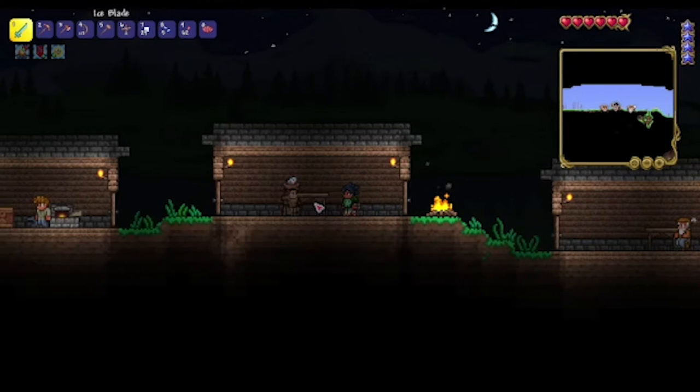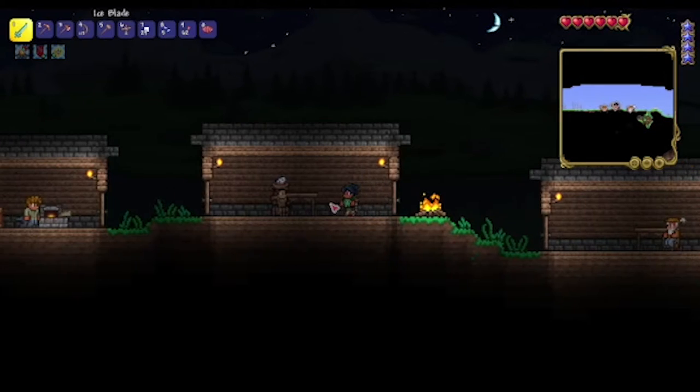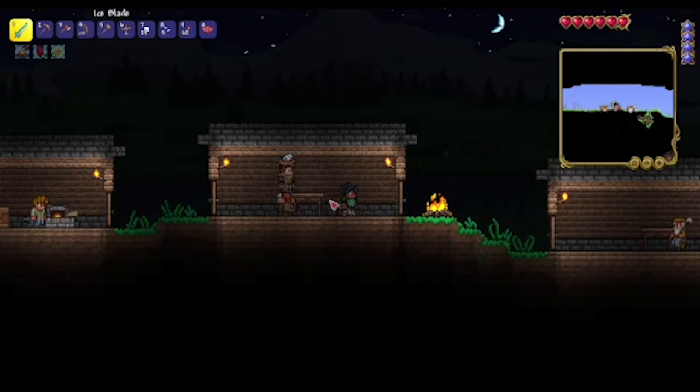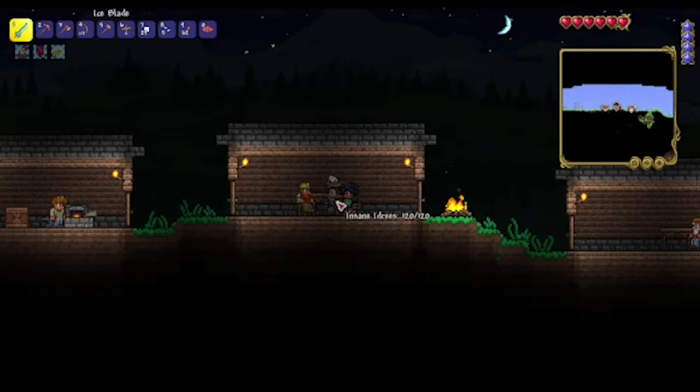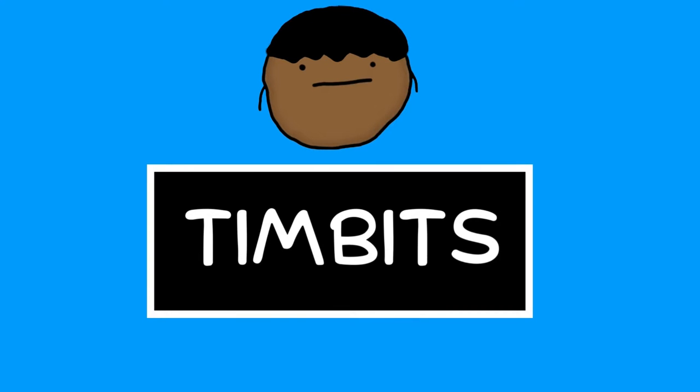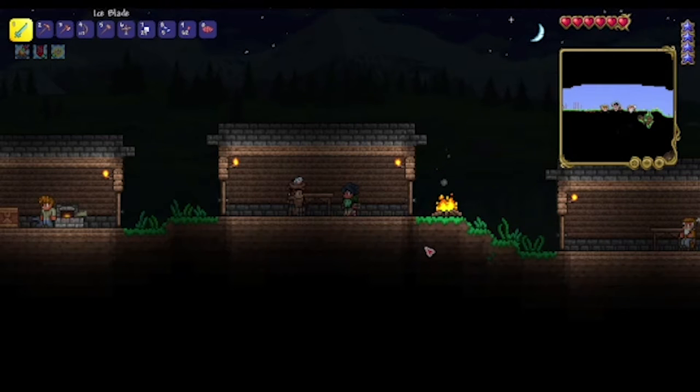Hello, we're back again for another episode of our normal mode let's play. Today we're going to be getting fully kitted out so we can be ready in the next episode to fight our first boss, the Eye of Cthulhu. Again joined by Insane Idris. There's now a channel intro, which is cool — we're hoping to get a bit of music to it maybe in the next episode.